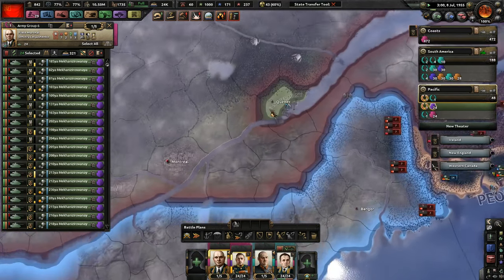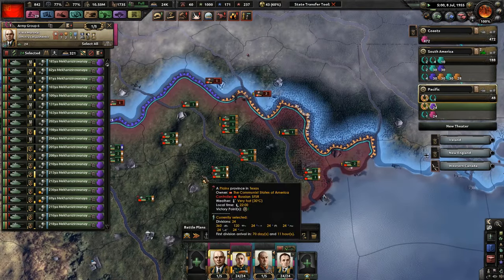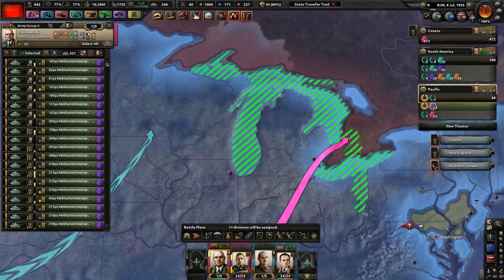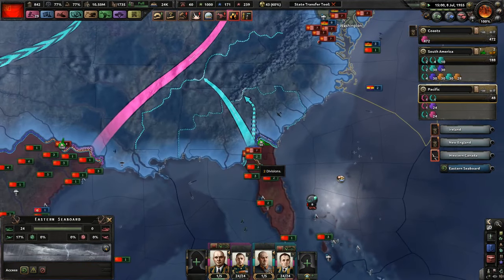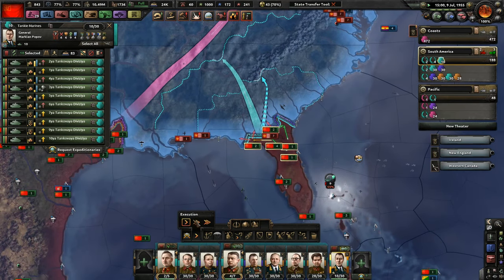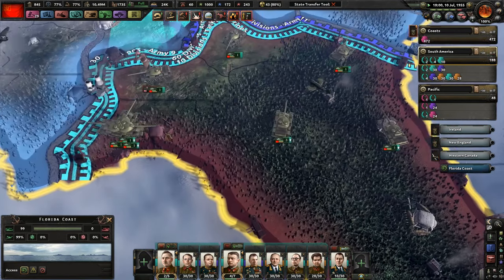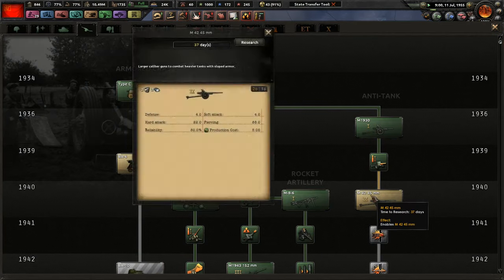They actually landed over here in Montreal — very cool. Go capture Chicago, Detroit, and this area — the industrial heartland. Nothing like it. Slowly but surely, we will beat America, since we've already taken out the rest of the Americas.